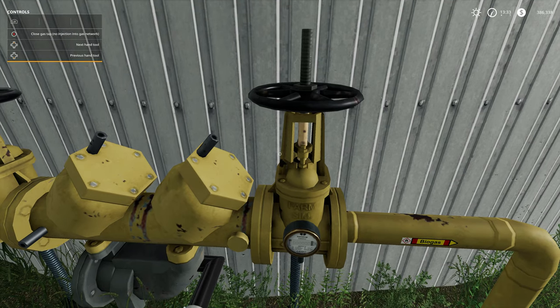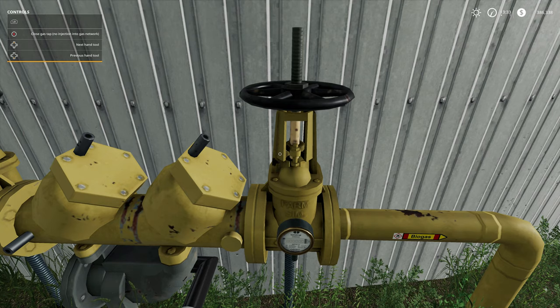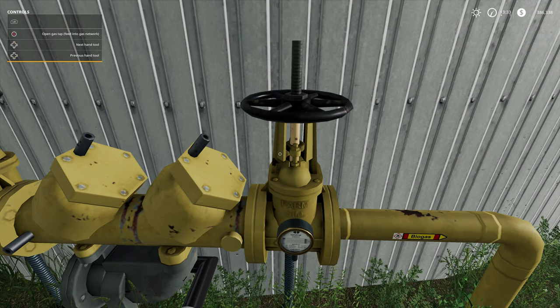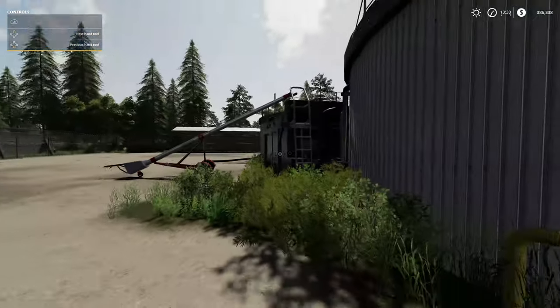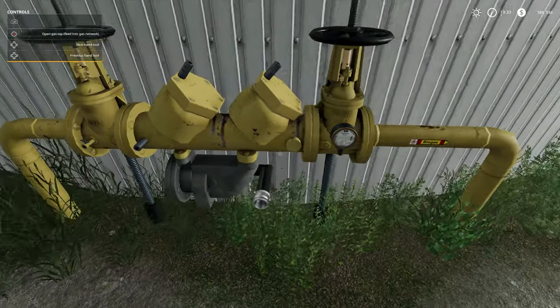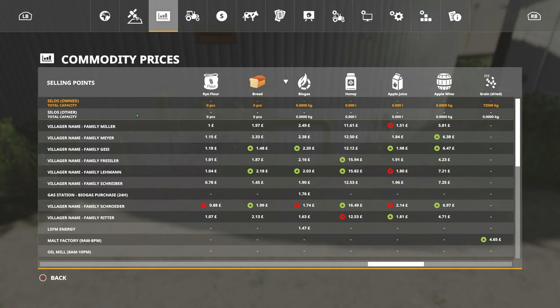If I bring up the F1 menu, you can see there's an option to close the gas taps and have no injection into the gas network, which is what we want to do right now, or open it. As this processes the sylphie we've got, it'll start generating biogas. Looking in the actual prices menu, you can see that biogas is an actual commodity now that you can sell.